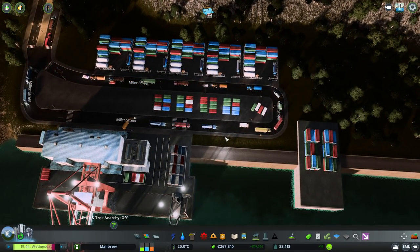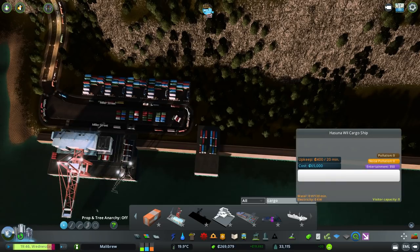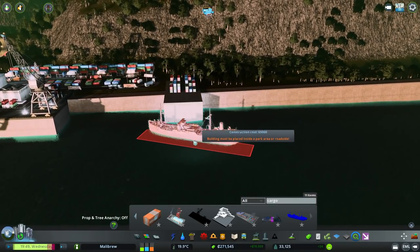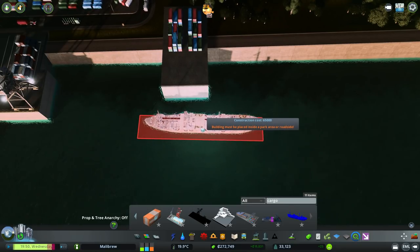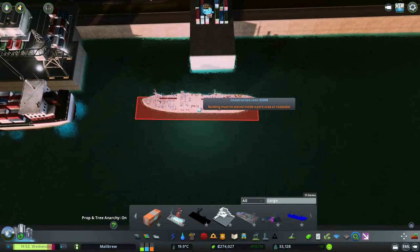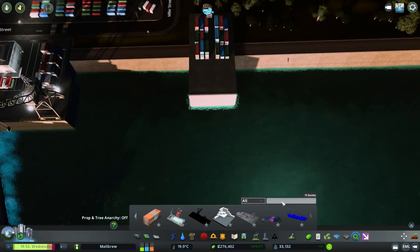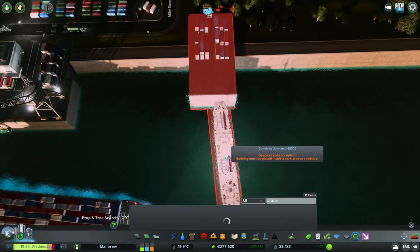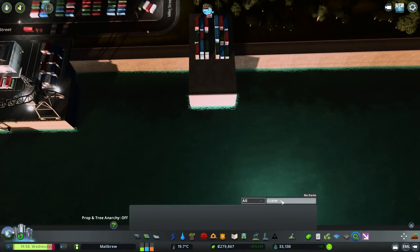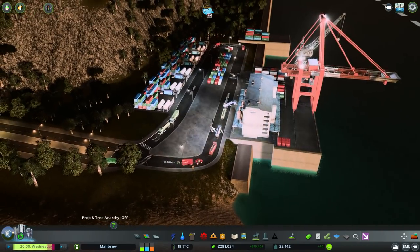Oh, this is getting nice and busy — this is good. What else have we got in here that I could possibly put down? What is this — the Hussan W-2 cargo ship? We could have this guy up against here. Building must be placed inside a park area or roadside. I've tried Anarchy and it won't let me place it. Prop and tree Anarchy won't let me place it either — forget it then. Right, let's have a look for a crane. I'm sure I've got a crane or something in here. No crane, apparently. Maybe I need to look around for some more bits and pieces for an area like this. But I'm really pleased it's working and getting busy.